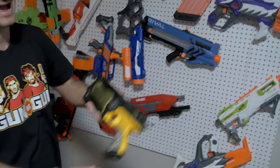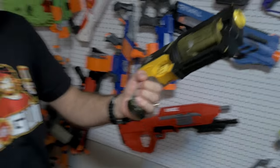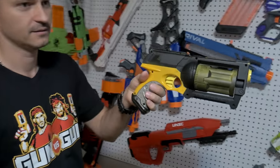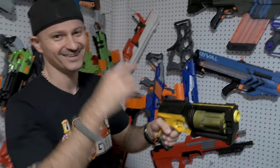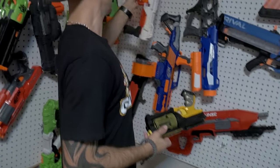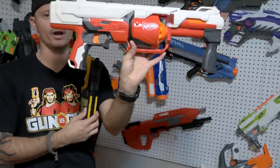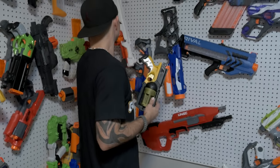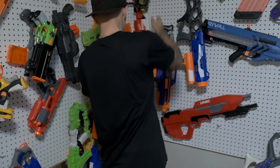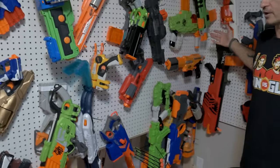They show a painted Maverick, an old-school blaster used many times in the old house on their other channel. Then comes the Rotofury. They continue along the wall, noting another Rival blaster similar to one already shown, and try to pick up the pace rather than going through every single blaster.